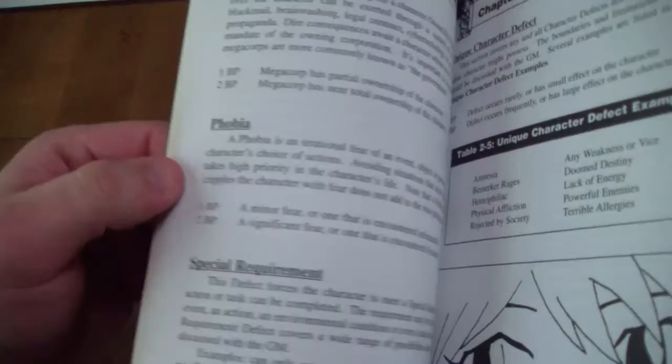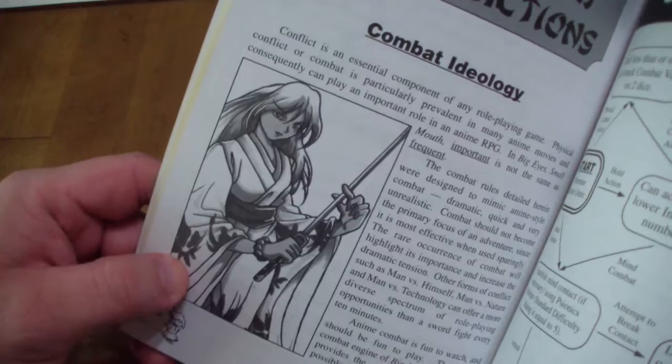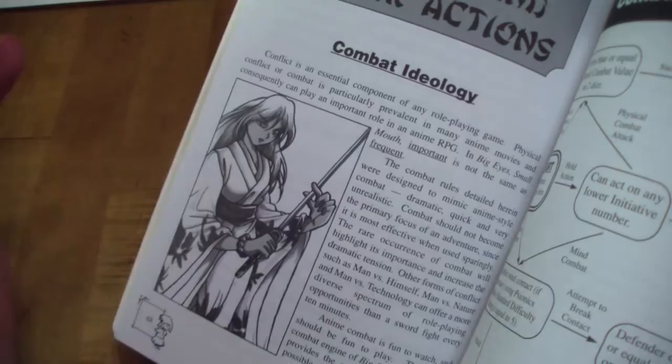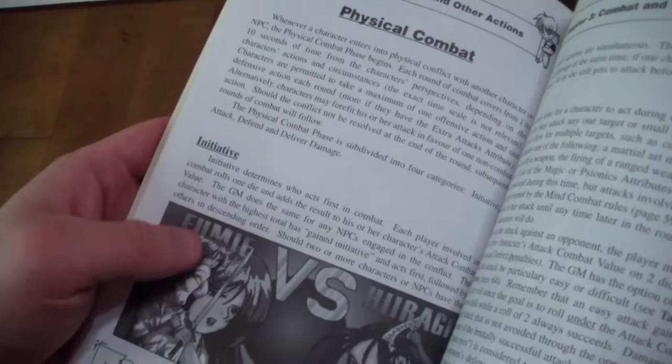Inside, we've got mostly black and white images in the print copies of the game, and a lot of it also looks like it's just line art. There's a filled-out character sheet and a flowchart of combat. One image is black and white in print, but in the PDF of the rulebook it's actually in color. I honestly prefer it all being either black and white or all color — I don't like it being mixed up. So I much prefer the print copy of this book over the PDF.